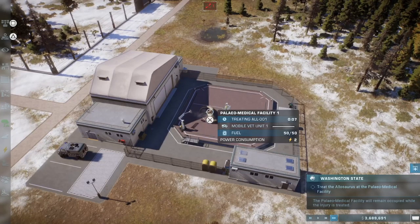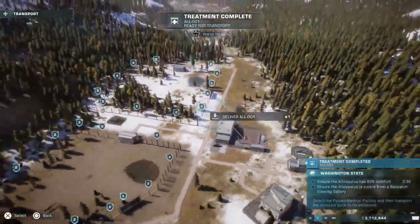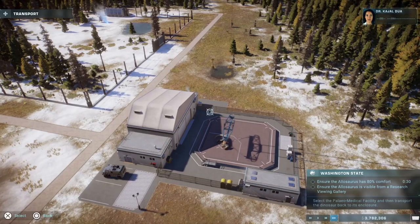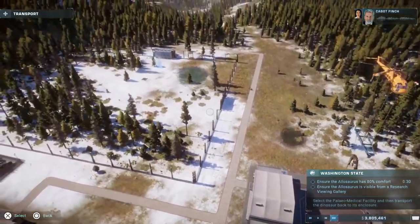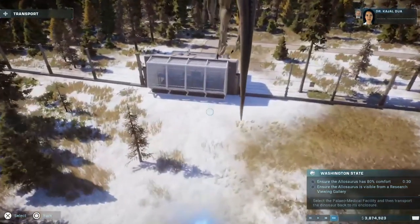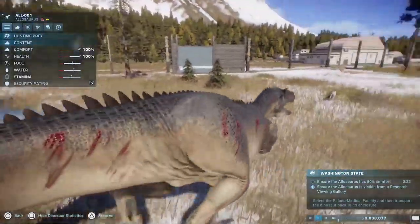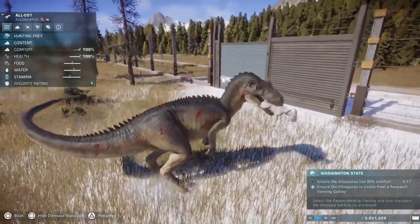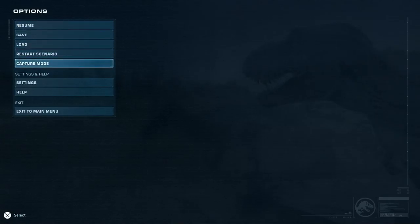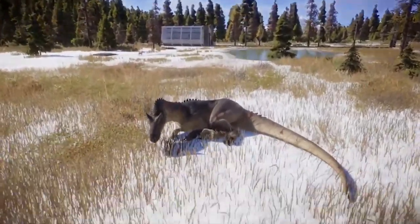15 seconds left — there we go. Heading to pick up the asset. Fast forward again. 'Part of the healing process is to get some rest, preferably somewhere comfortable.' Always works for me — same for the dinosaurs. 'You imagine correctly.' We want the animal transported, then secure and comfortable in its enclosure. Here we go — just look how beautiful it is.